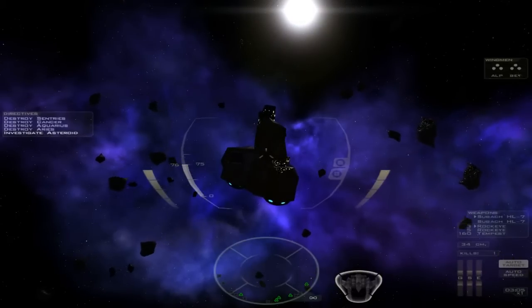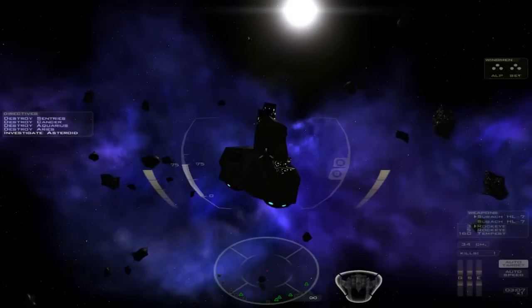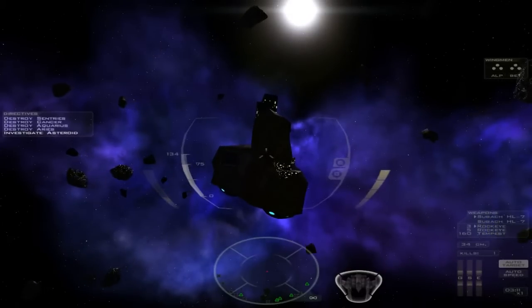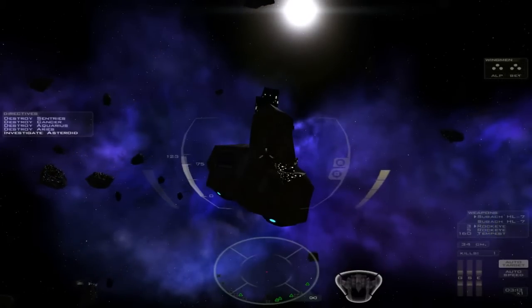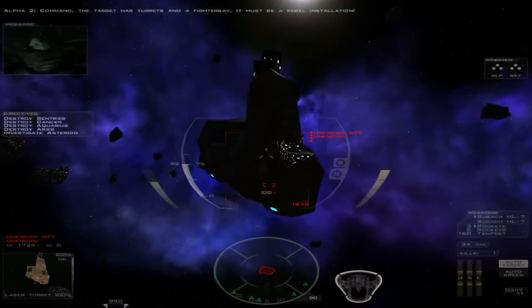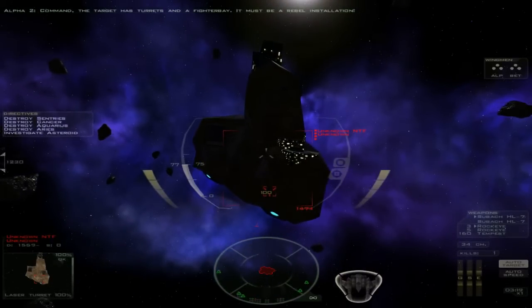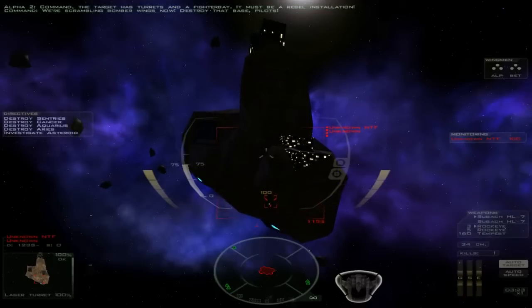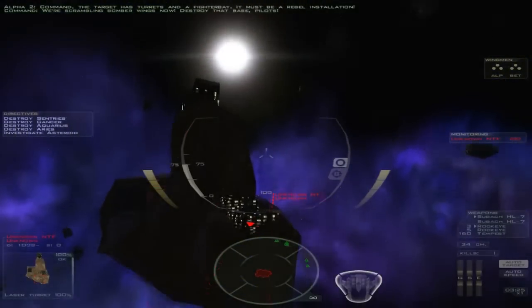One thing you'll notice — that little yellow bar to the left of my reticle is my afterburner gauge, and how much afterburner power I have left. I'll go through it quite quickly because my energy distribution is balanced. Command, the target has turrets and a fighter bay — it must be a rebel installation. We're scrambling bomber wings now. Destroy that base, pilots. Oh, it's shooting at me!